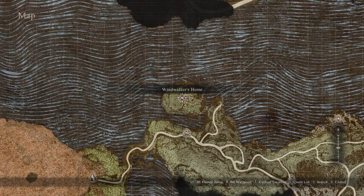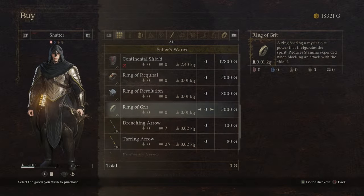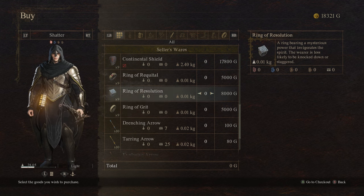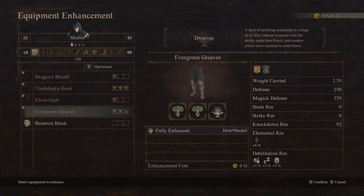If we return to Windwalker's home, Gautstifer should be found in the general vicinity. He has some of the game's stronger weapons and armor for sale, as well as some unique rings that seem to be geared towards melee fighters. He can also perform dwarven enhancements for us, which imbue weapons with the ability to make foes flinch and render armor more resistant to solid blows.